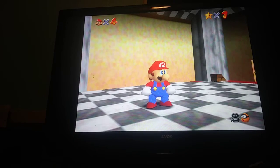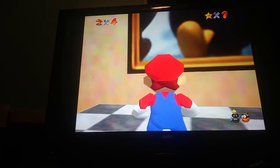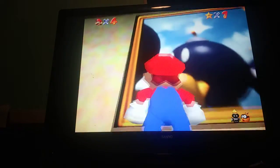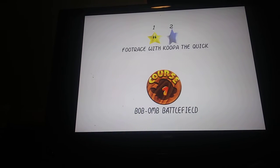Hello everyone, my name is Michael Plush, and today we are going to be getting the second star in Bob-omb Battlefield. Let's get straight into it. Now, you want to jump into the painting, and you want to select Star 2, Foot Race with Koopa the Quick.